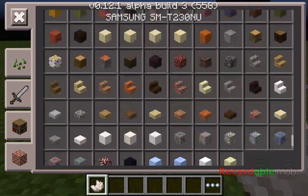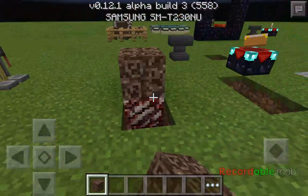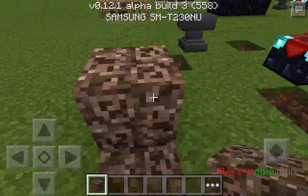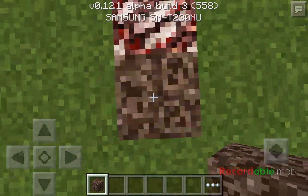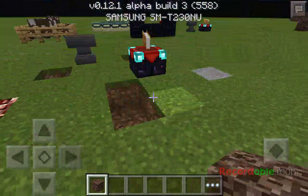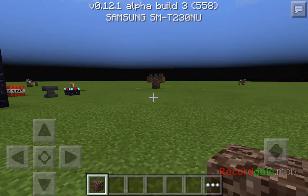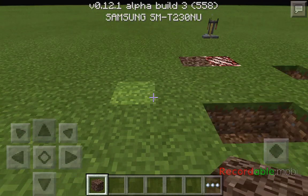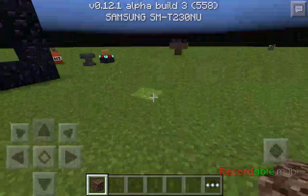Soul sand — just like in all other editions of Minecraft, you sink down into it and it makes you slower.